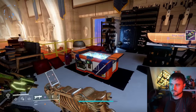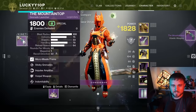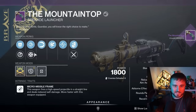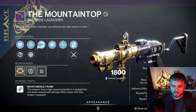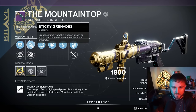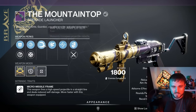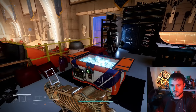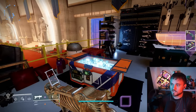We got another Mountaintop — this one has Sticky Nades. You can do the fun thing of launching yourself up in the air with that, like we demonstrated before. You can hit the top of the skybox due to Mountaintop's new launch mechanic — it's basically like a rocket jump mechanic. Pretty fun, pretty cool!